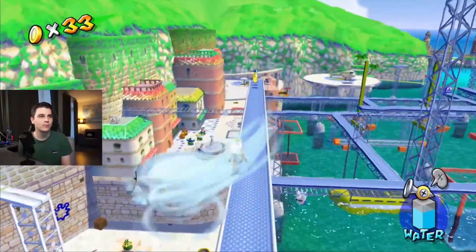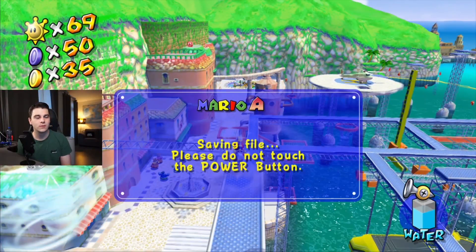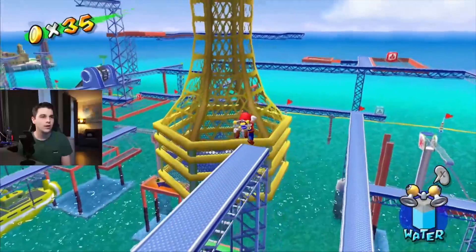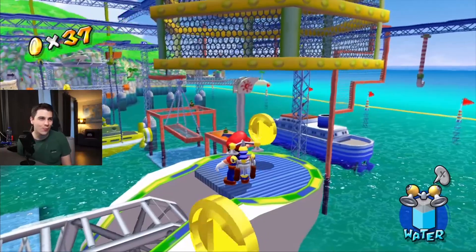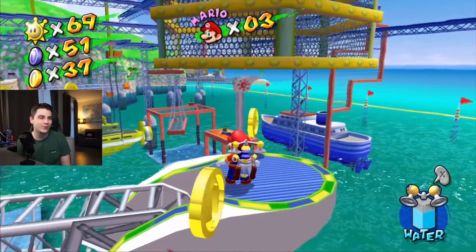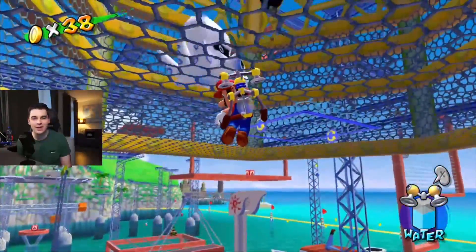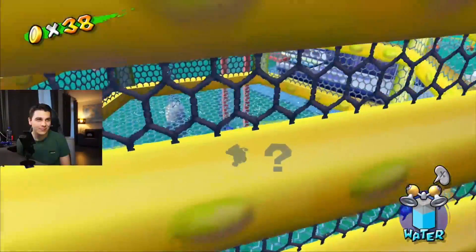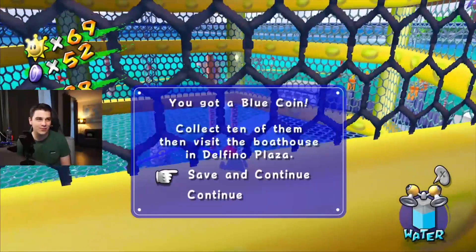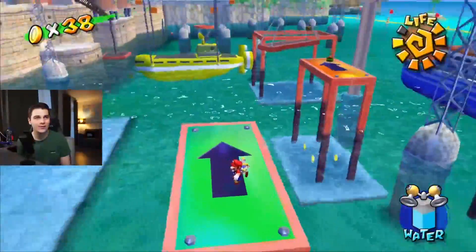There's a blue coin up here — nice. And then there's one on the crane. What you can do here is jump and hover at a very specific timing until you ledge grab the cage. If you fail that, you can also rocket at the cage from below, which might be a lot easier. Then the blooper has a blue coin.